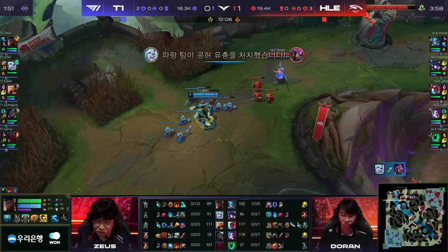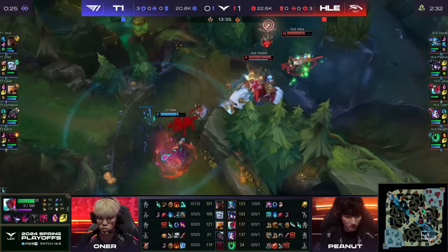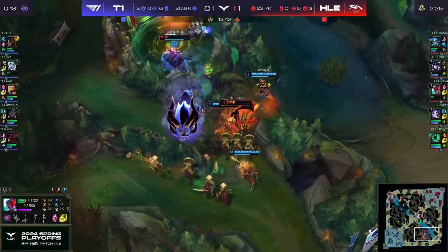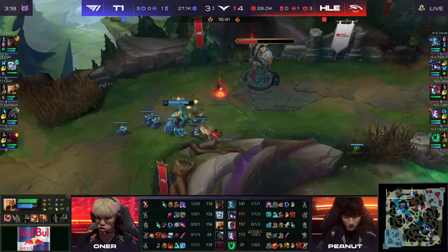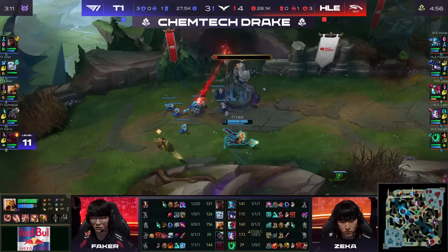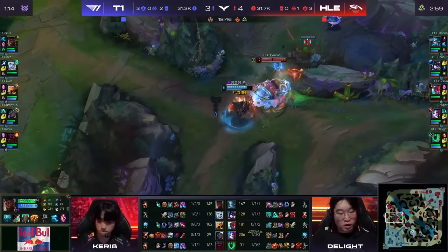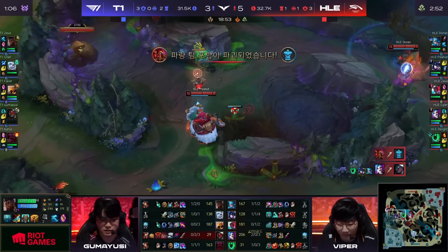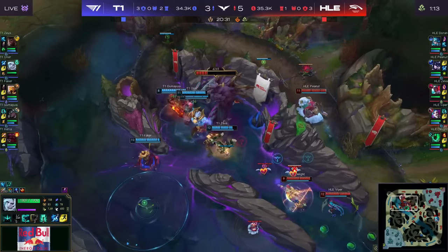Peanut going to stop him one more time as this is getting a little bit rough. Zeka moving over — there's the ulti, it comes through. They dive in, Empress Divide is avoided by the Yone, then in comes Gumayushi. Over the wall goes Peanut and he's once again met with another T1 member. Peanut having an even better performance than game one — much more present, maybe too present. With his pressure atop the jungle — Gumayushi sticking around a little longer than he needs to. Permafrost and Super Mega Death Rocket give the kill to Viper. The control ward in the back of the pit is taken down, but gives Hanwha Life full information.